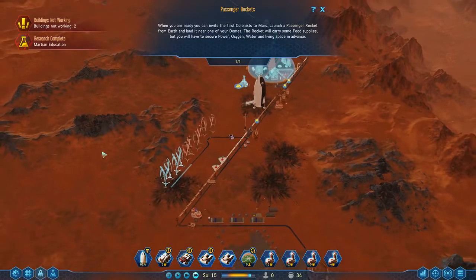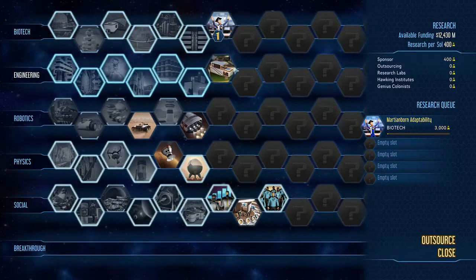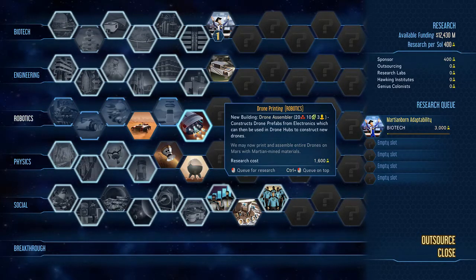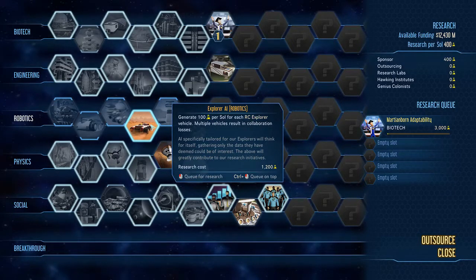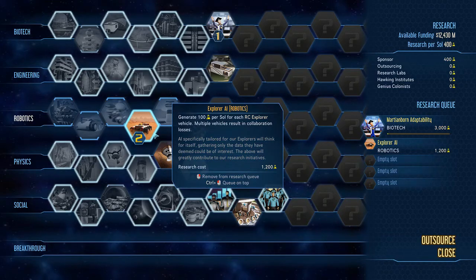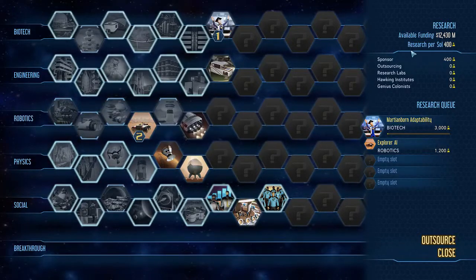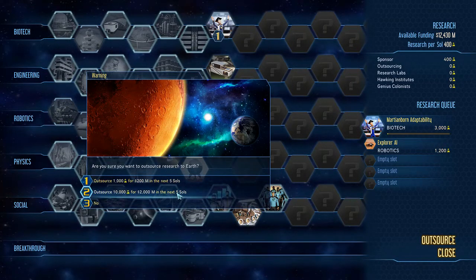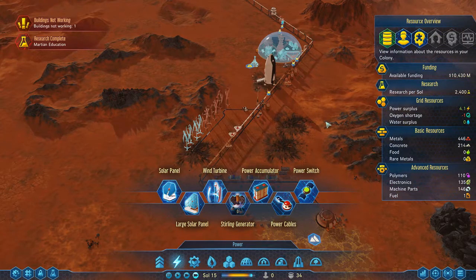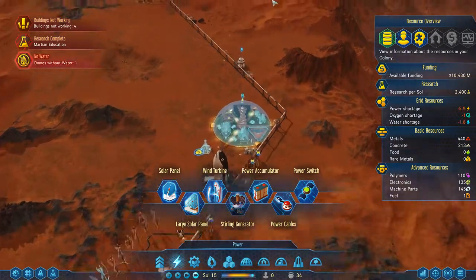Let's get them on building. I'm also going ahead and researching Martian education so we can build a Martian university and get our young people's knowledge up. Let's go ahead — do we have outsourcing? We don't, so let's outsource some more. We have plenty of funding to work with. I don't really need more funding for resources since I'm going to start building factories.